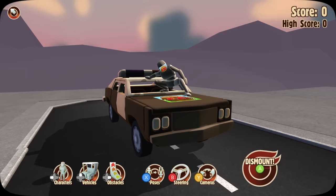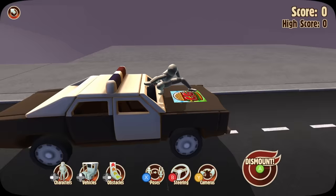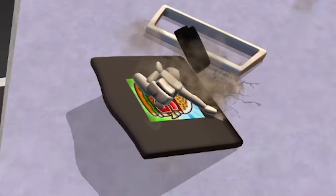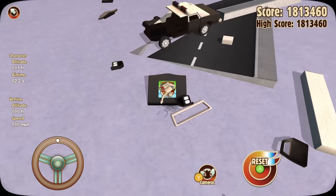We're gonna begin our journey with probably one of the most impossible looking bridge jumps. I don't have a ramp here so I just want to see what this looks like — oh my goodness, this is gonna be a mistake. I knew that wasn't gonna work, I just really wanted to watch the character die. I was stuck in the hood.